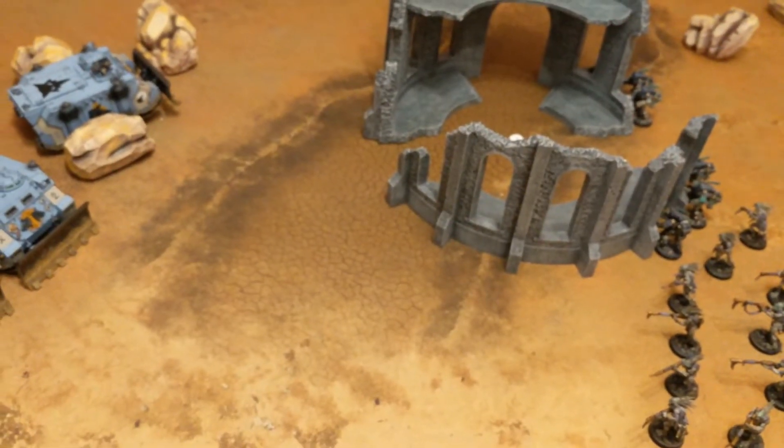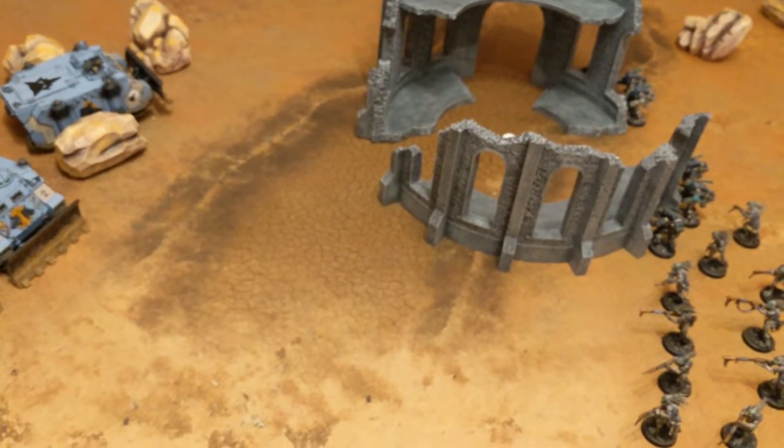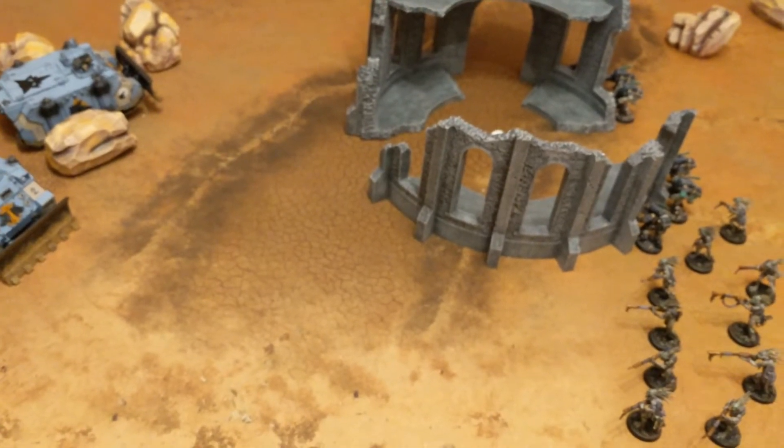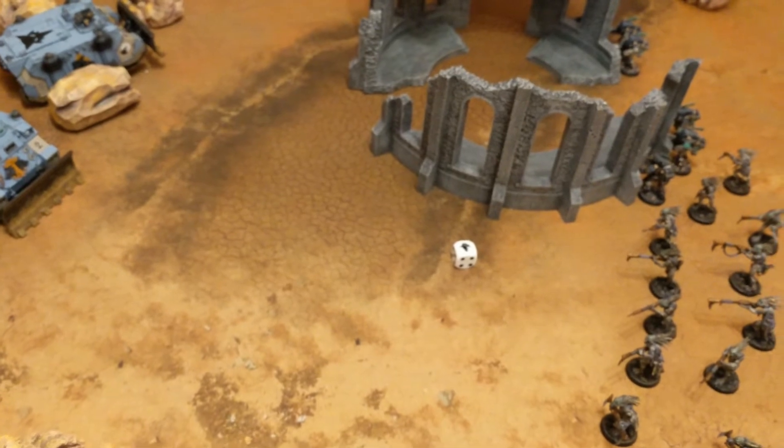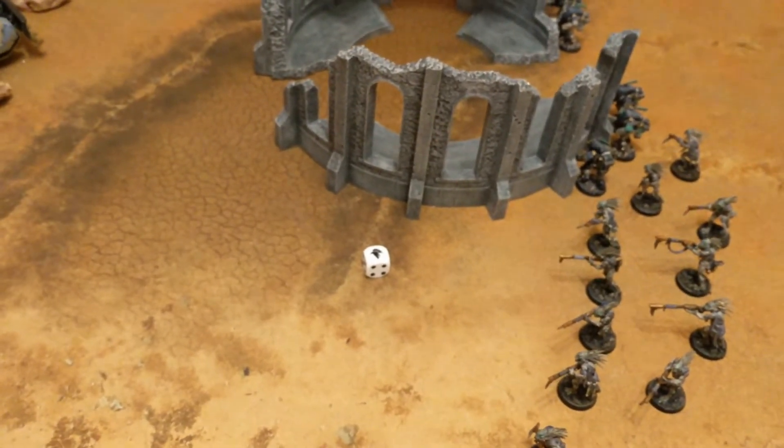The Tau deployed first and were going to go first, but the Space Wolves are going to see if they can steal the initiative. He rolls — and that is a six, so the Wolves go first.